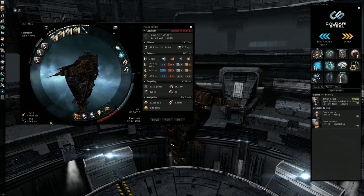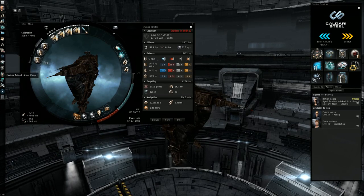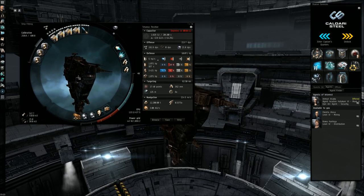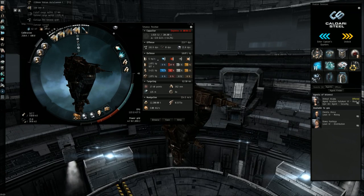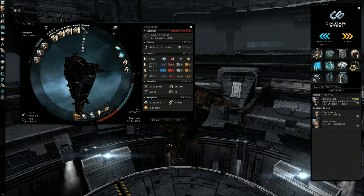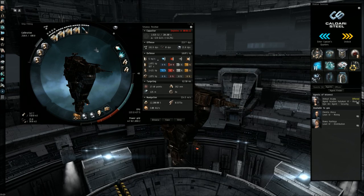Let's take a look at the fitting. For rigs I have the three medium trimark armor pumps — this is what's keeping my armor high, and obviously this is a ship that is armor tanked. In the high slots I have four medium autocannons, equipped with whatever ammo you need to take down your target, as well as a heavy assault missile launcher for a little bit more DPS.